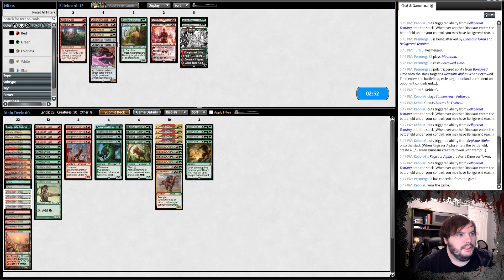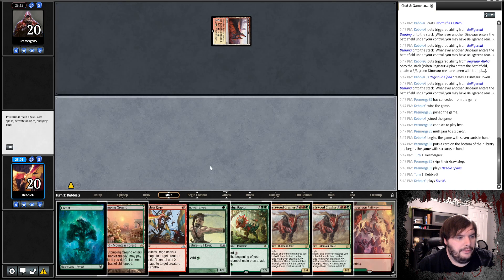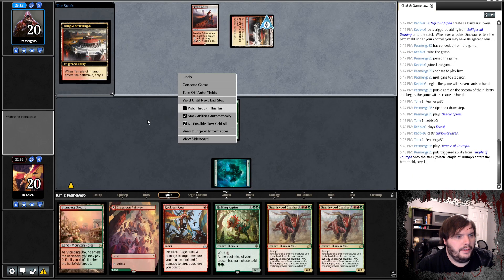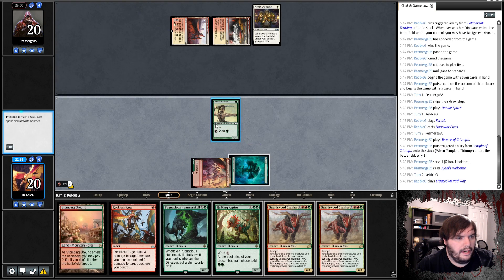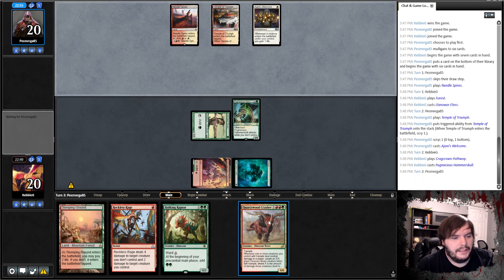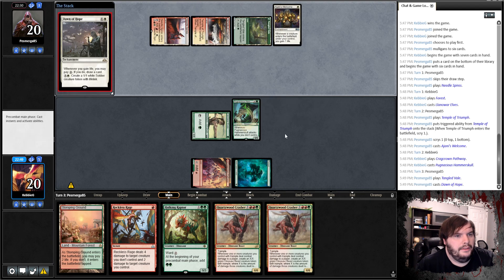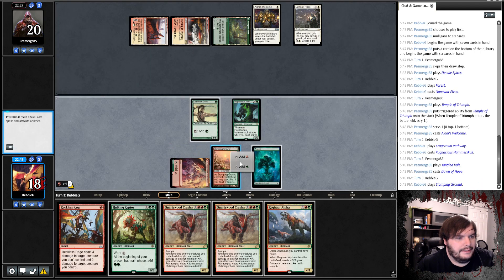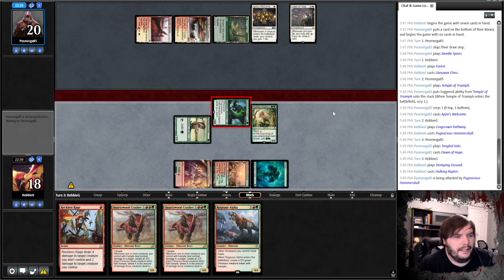Against midrange, honestly I think I'm fine running back. Spires and passes. We drew another land — that's good. Elf. Another tap land. Plays another Johnny's Welcome. Pathway on red. Hammer Skull. I do think this is one of the better aggressive variants of dinosaurs. The tap land. Dawn of Hope — a lot of enchantments. So we play that untapped. Play Hulking Raptor. Smack for six.